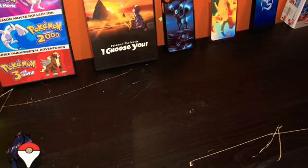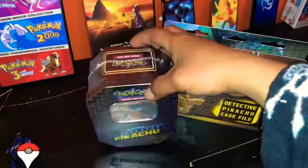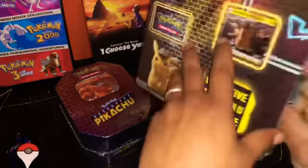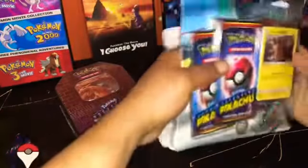Hey, what's up YouTube! Today we're opening our third Pikachu Detective case file. We are opening a Charizard GX tin, just because I'm looking for just one more card to complete the set — the Greninja. There are rumors, like always, that Greninja is the hardest one to find. As of right now I believe it, so let's start the Pikachu case file. I'm trying to get the complete set before the movie comes out.